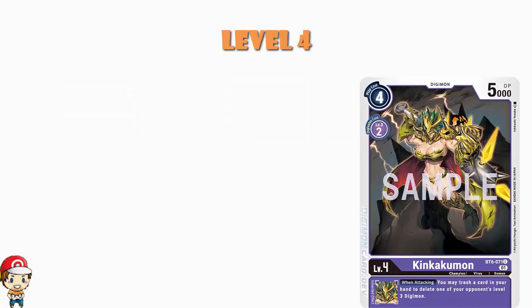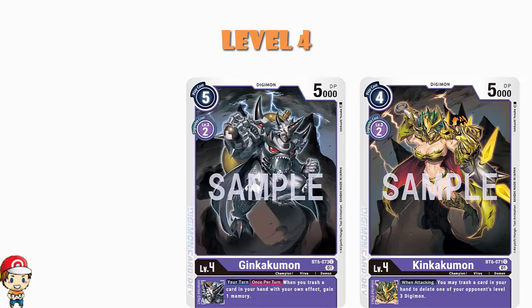Moving into level fours, we have a playset of King Kakumon: when you are attacking, you may trash a card in your hand to delete one of your opponent's level three digimon. So again we are trashing cards from our hand, which gives us big advantages, but every time you attack you can trash a card to delete a level three digimon. We've also got Kinkakumon: once during your turn, when you trash a card in your hand with your own effect, you gain a memory. You're hoping to have a digimon that has evolved from both of them on the field.